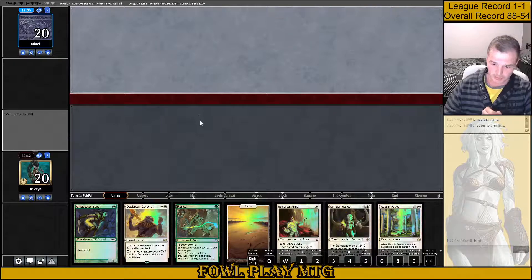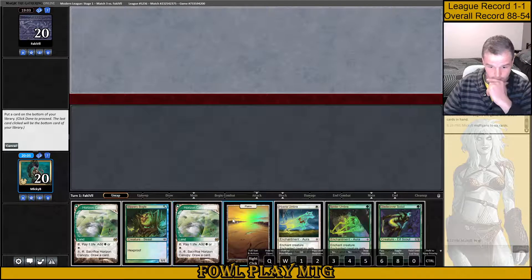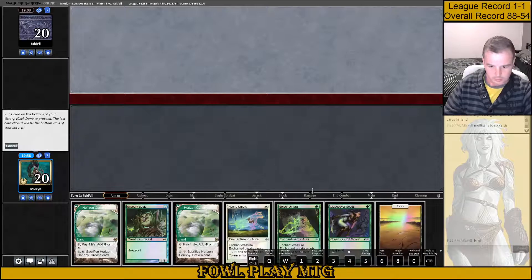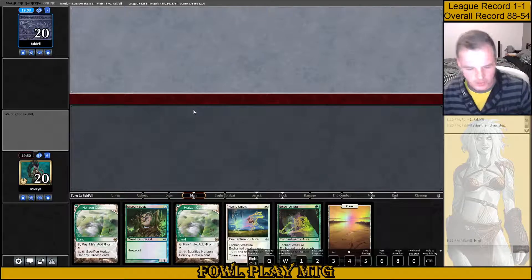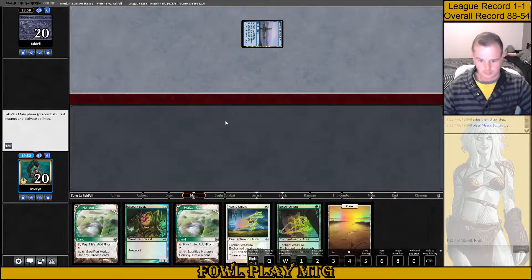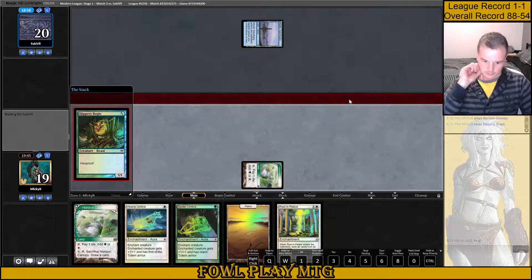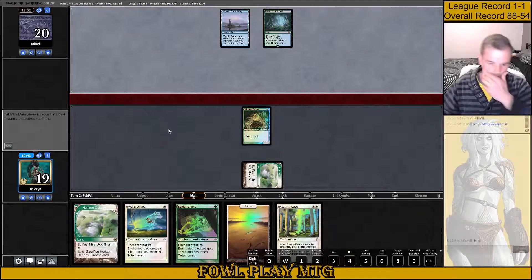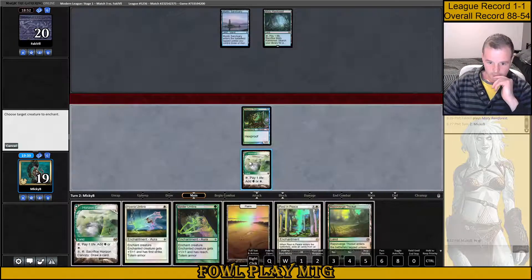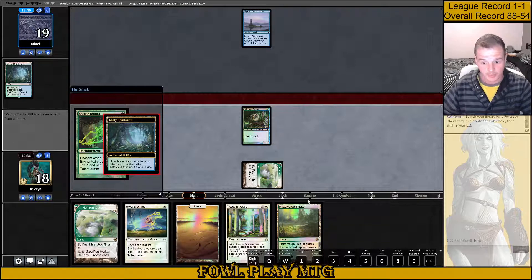If I knew Greenland was on top I would keep this so hard, but I have to mulligan it. Alright, this one's pretty good — we're gonna keep it. We've got two Totem Armor effects so throwing the creature is probably fine because we can cycle these Horizon Canopies. Turn one, Mystic Sanctuary and pass — that seems good to me. Rest in Peace — awesome draw!